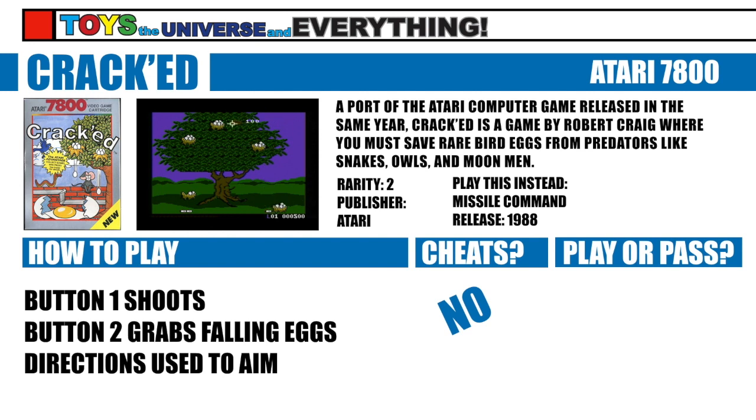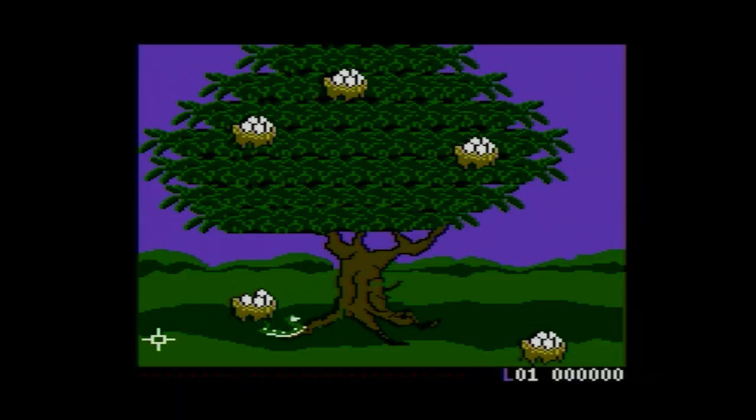an ornithologist, who must protect a rare South American hornbill nest and the eggs within from local predators. You will take aim against bluebirds, owls, snakes, dunglings, rats, dragonflies, squids, anchovies, bubbles, ghosts, skeletons, bats, aliens, meteors, and spaceships with your trusty slingshot. Because we're Atari and to hell with it.